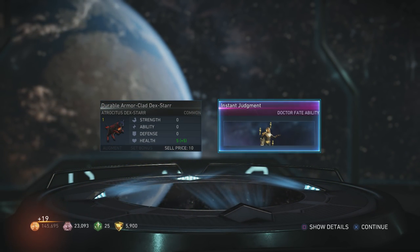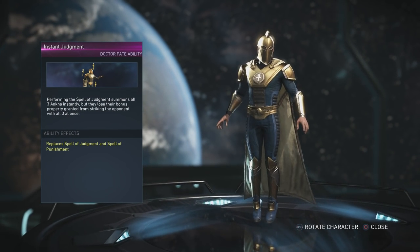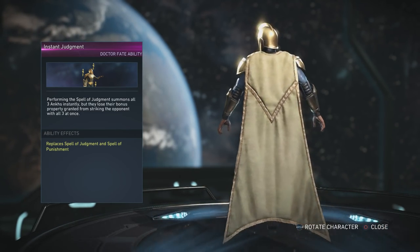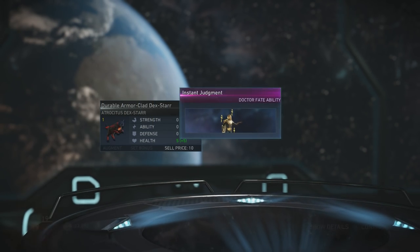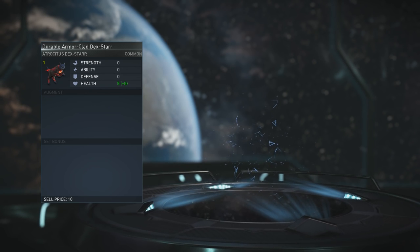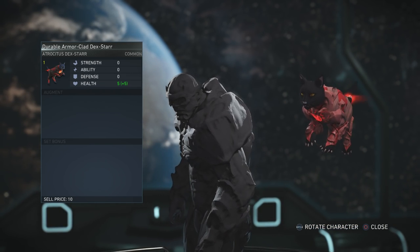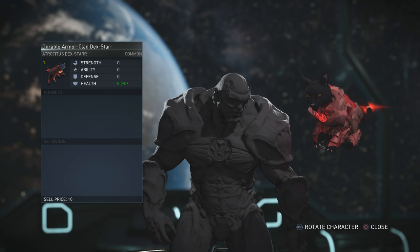Oh, Instant Judgment - we have a new ability for Dr. Fate. Nice, that's kind of cool! So abilities come from bronze boxes. And we have a new Deathstroke armor - oh, he looks so serious. I love that they put Deathstroke in this, I really do.